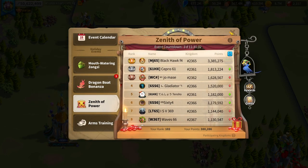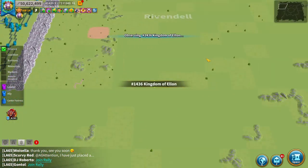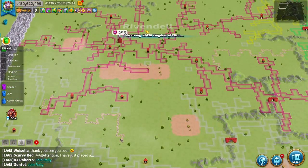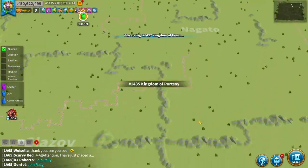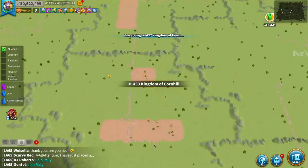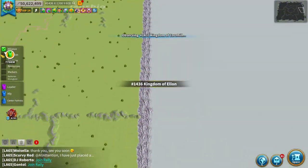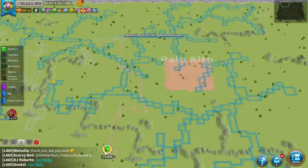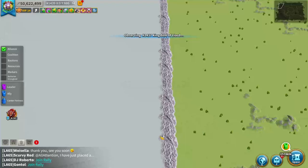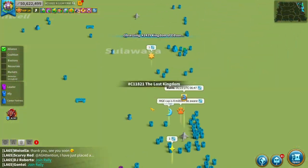The way a Zenith works is that you're competing with everyone in your continent. You can see 1436 here — if I were in their kingdom, I'm versing everyone in my continent. That means not only 1436, but every other surrounding kingdom, so 1440 to 1449 should really be all the surrounding kingdoms. It's a crazy number of kingdoms to be versing in a Zenith, especially if you are in a very large continent that has Imperiums.